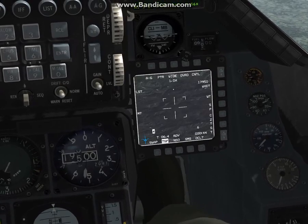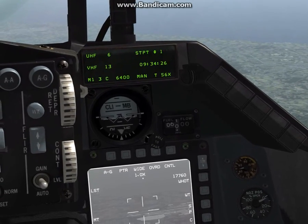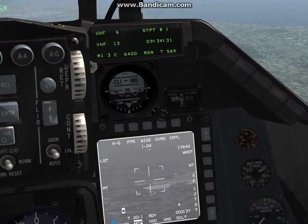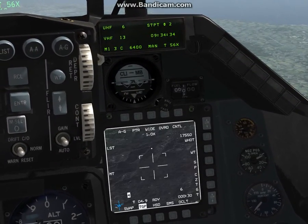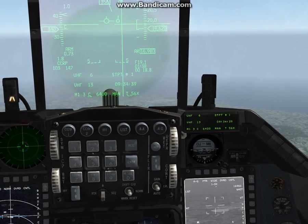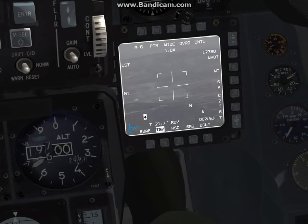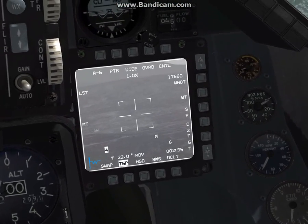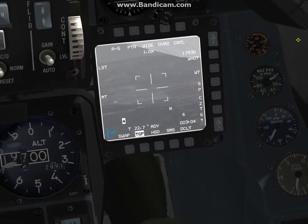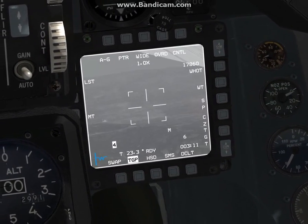As I cycle the waypoints, if you notice, the TGP is moving and tracking different areas. That means it's following the radar, so that's exactly where you want it to be. Right now I'm tracking towards waypoint 2, and if we look at waypoint 3, that's where the range is. If you notice up here, there's a wide button — you can either click that or hit your pinky button on the joystick — and that will toggle narrow or wide view.